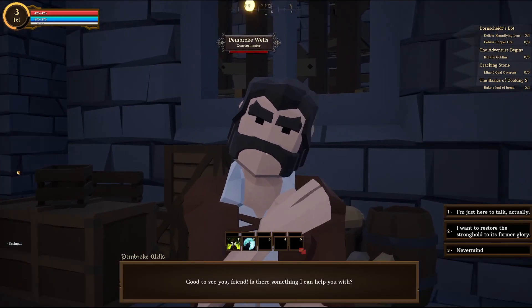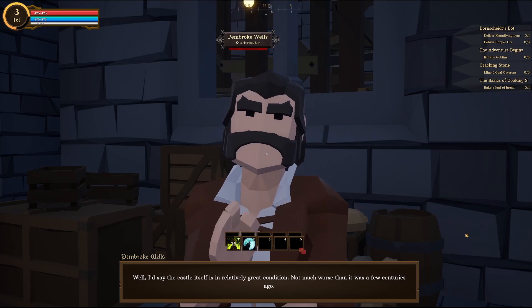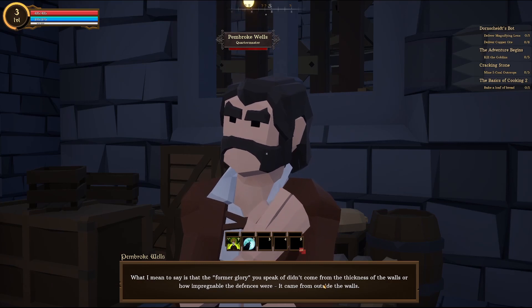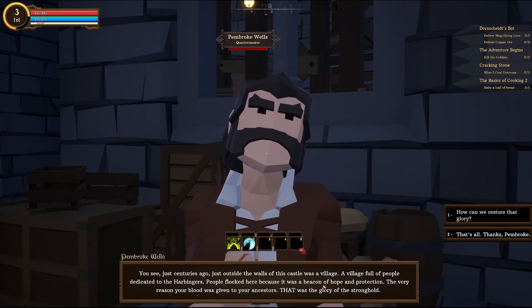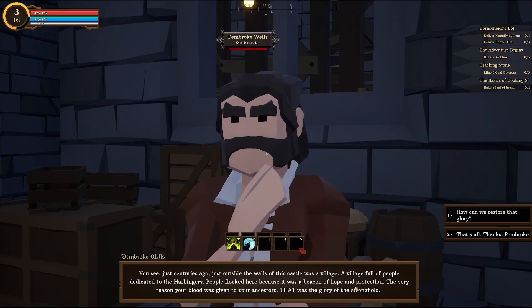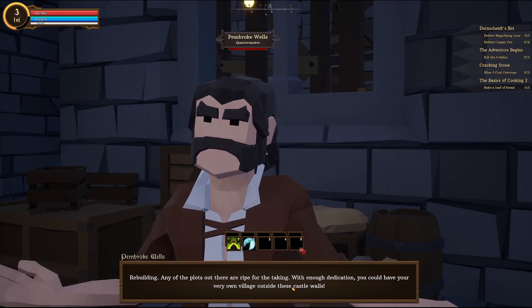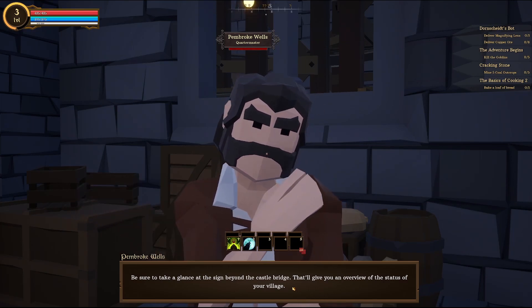Hello there. Good to see you, friend. Is there something I can help you with? I want to restore the stronghold to its former glory. Well, the castle itself is in relatively great condition — not much worse than it was a few centuries ago. What I mean is that the former glory didn't come from the thickness of the walls or impregnable defenses — it came from outside the walls. Just centuries ago, just outside the walls was a village full of people dedicated to the Harbingers. That was the glory of the stronghold. How can we restore it? Rebuilding — any of the plots out there are right for the taking. Take a glance at the sign beyond the castle bridge for an overview of your village.